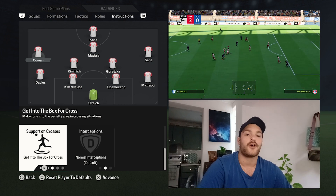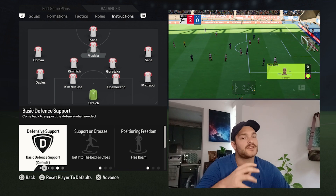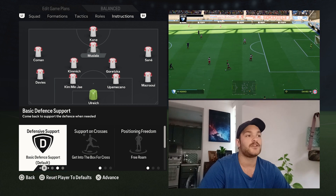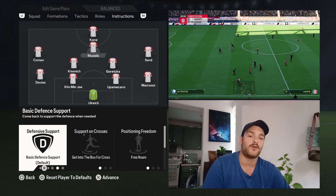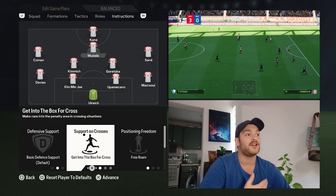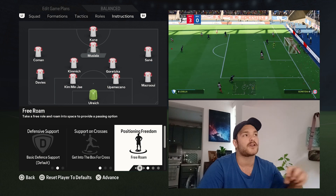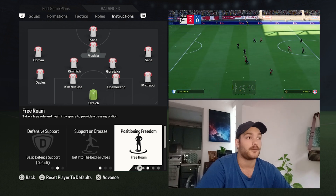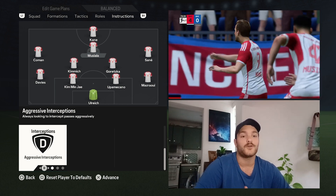In the attacking midfielder position we've got Musiala. He is set to have a secondary striker type role — he's a CAM, of course, but will look to make those advancing runs past the likes of Harry Kane. He's set to basic defensive support, sometimes dropping deeper, other times staying a bit higher up the field — especially when Goretzka gets on the ball and advances it. You want him to get into the box for crosses, latching onto a stray cross, and popping up in those little pockets of space around Harry Kane, operating in those half spaces and exploiting them. Interceptions are set to aggressive — you want that pressing line nice, high, and very aggressive towards the opposition.